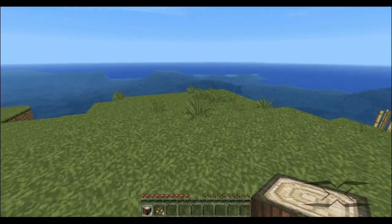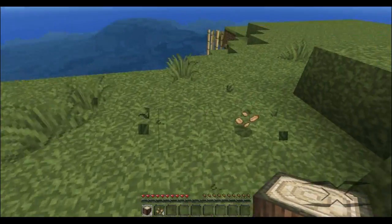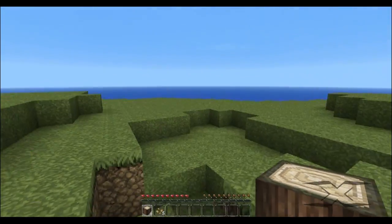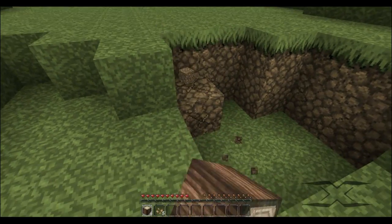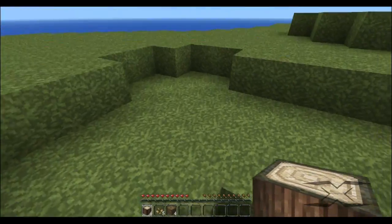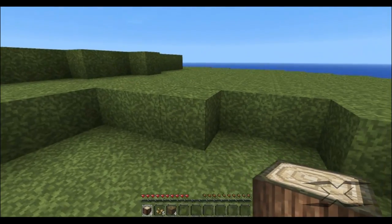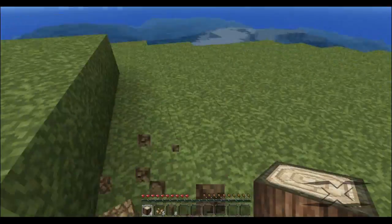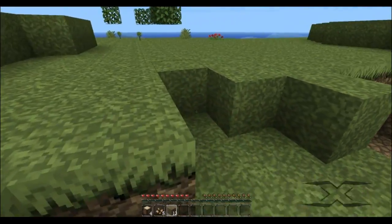I've got to be careful or else I'm going to have problems with lack of food very quickly. Got five seeds. My first real achievement right now is to build a house. I think I'm going to build an underground house down here real quick, that way I can make it through the night and not worry about baddies trying to get me. I need some dirt too, so I'm just going to go ahead and carve this out.